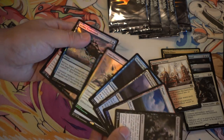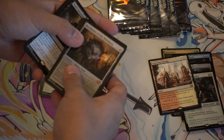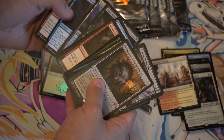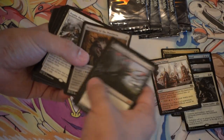We have foils — you will get a ton of foils. I do like that because that means you can't really weigh the pack. I think that's why they designed it this way, so you could not weigh the pack. You don't want someone weighing the packs and then getting all the foil packs.